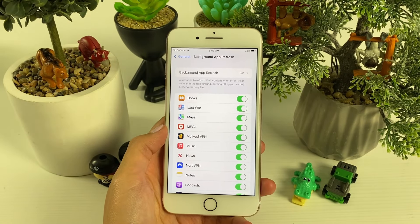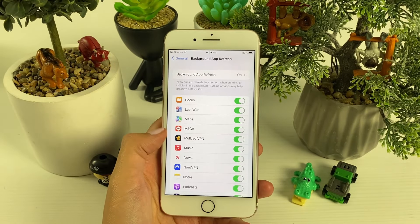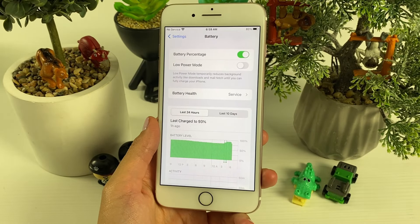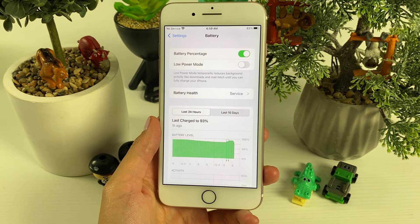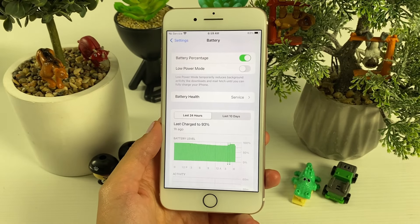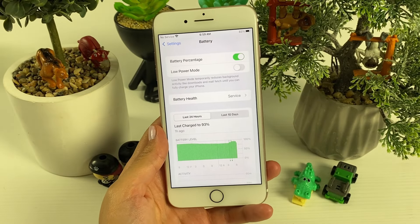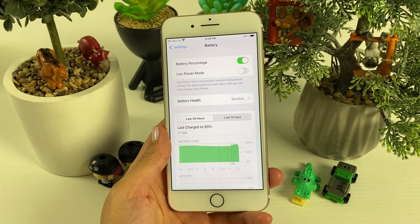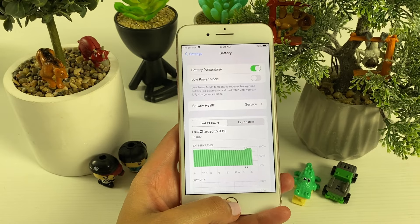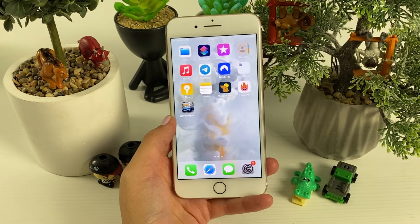Once your phone is set up like this, you'll be good to go. However, if you can't access the Background App Refresh option, go to your battery settings and switch off the Low Power Mode option. Once Low Power Mode is switched off, go back to Background App Refresh and set it as described. Don't forget — the important part is enabling Background App Refresh, but you can't access it until Low Power Mode is off.